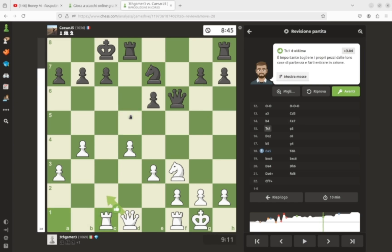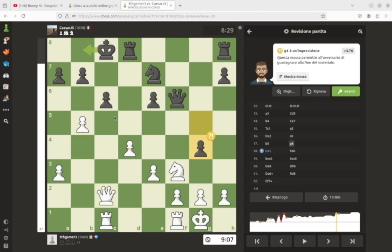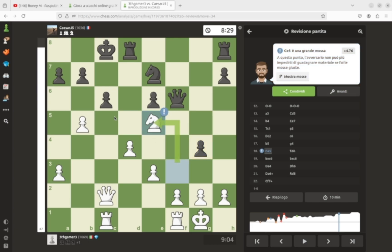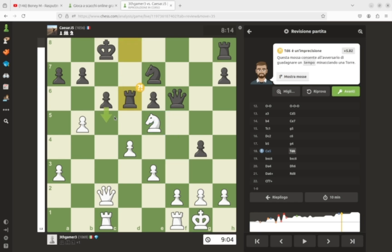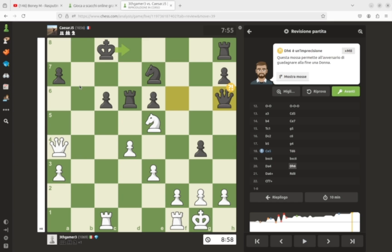He goes Nxe7, I go Rc1, he goes G5. Opposite side castling — both throwing pawns at each other. I go Qc2, threatening mate, he goes C6, I go B5, he goes G4, I go Ne5. I knew it was going to be a battle.